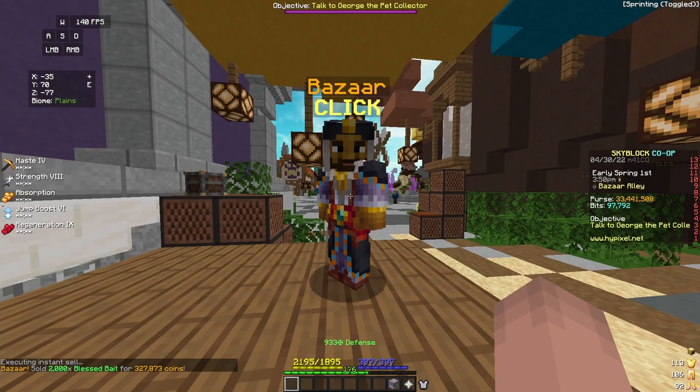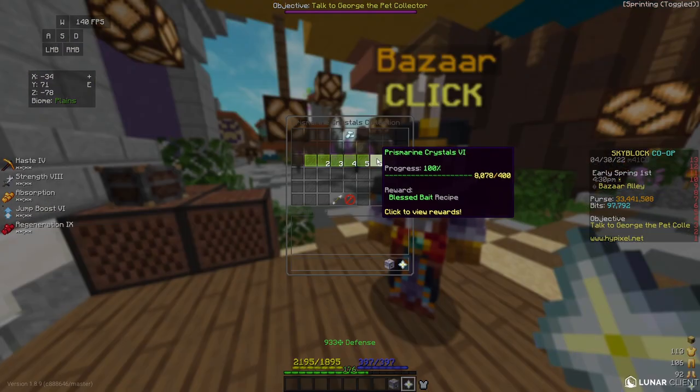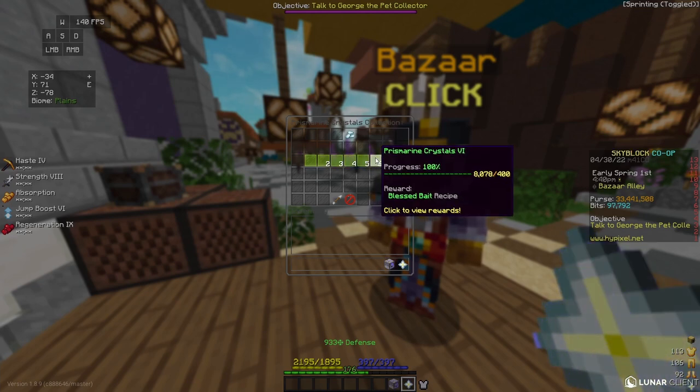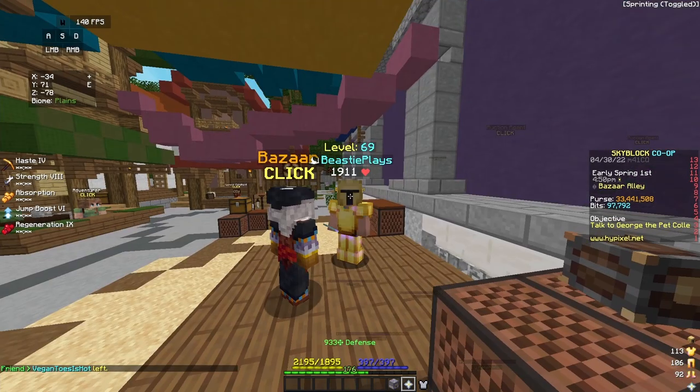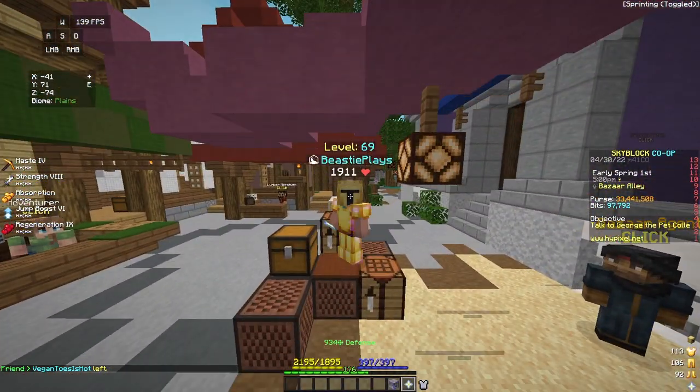From my initial investment of 121,000 coins, this makes me a little bit over 200,000 coins profit. This flip almost tripled my money with one flip. Blessed bait requires 400 prismarine crystals and prismarine crystal level 6 collection, which isn't that hard for new players to get. If you can unlock this collection, I highly recommend you do this flip — it is almost always profitable in Skyblock.